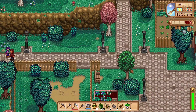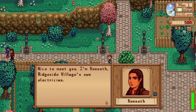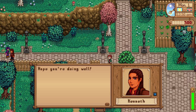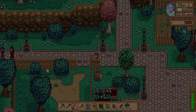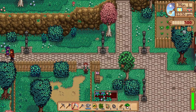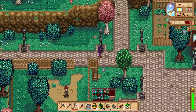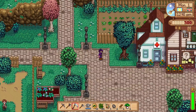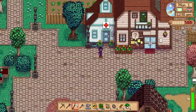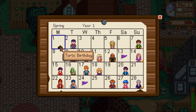We walked into a new villager — Kenneth, Ridgeside Village's own electrician. He says Lenny told him we'd be stopping by. It looks like Pierre has his own farm at the back of his house as well — or maybe it's Harvey's. There's a question mark on the board.